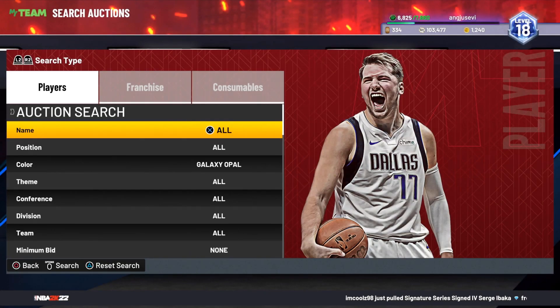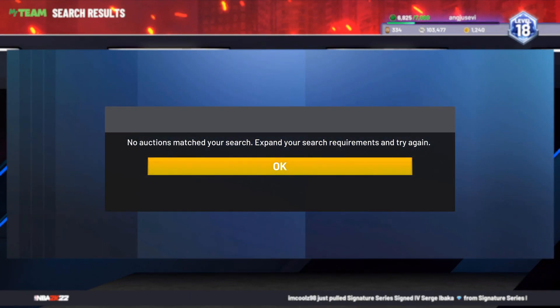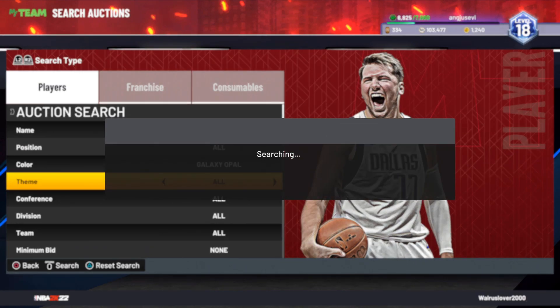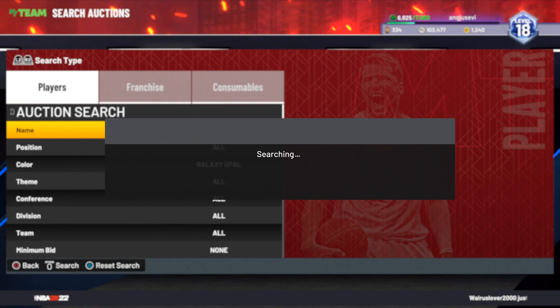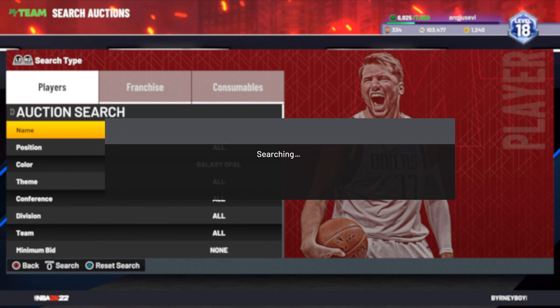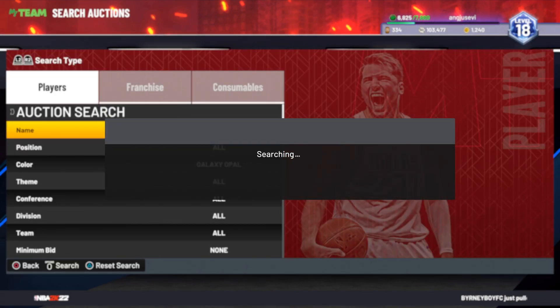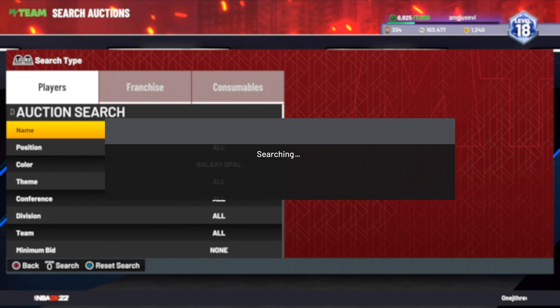That's pretty much it for today's video. The total profit we ended up making was around 300,000 MT — not too bad. That's like 30K an hour, which could have been a lot more if we'd gotten LeBron. If you're wondering whether it's worth sitting on the galaxy opal filter, I would say yes — give it a try, especially if you have 100,000 MT or more. The worst that can happen is you don't get anything and you spend an hour watching Netflix in the background. I should have another live galaxy opal snipe challenge for you guys this weekend.